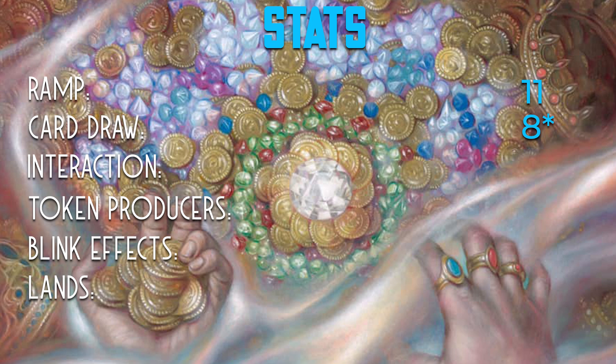We have 13 pieces of interaction, 17 ways of making tokens — most of those are clue tokens from investigating, but we do have some other powerful ways of making tokens, including treasures and food. We've got eight ways of blinking our creatures and rebuying ETB effects, and 36 lands — the asterisk is because one is a modal double-faced card, so there are 35 regular lands and one MDFC that I've been putting in every green deck because it's that good.